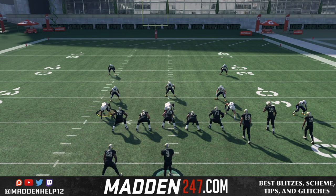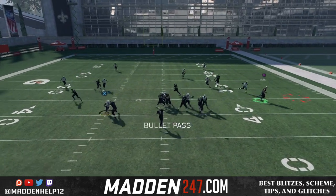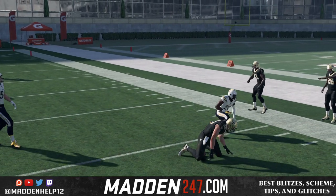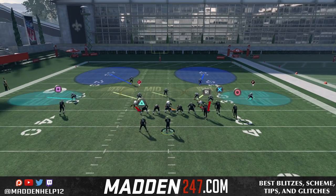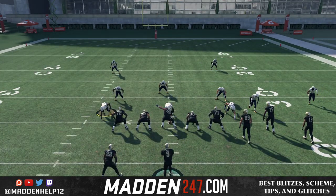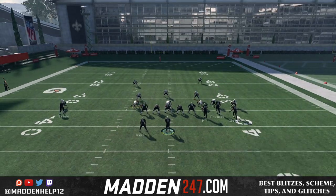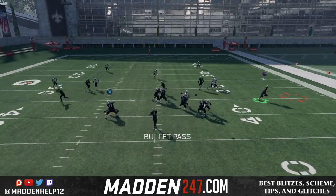Especially with the cloud flats being so great, they usually play the short and the deeper routes. Now if they base align and press, it's not really good because that corner is going to actually play the flat and the corner route. So that cloud flat can play both if they base align and press — you don't want to use this combination. It's mainly used for if they man align or if they just press without base aligning.